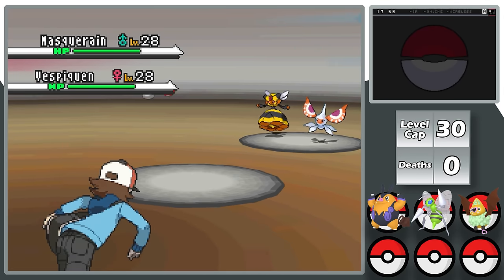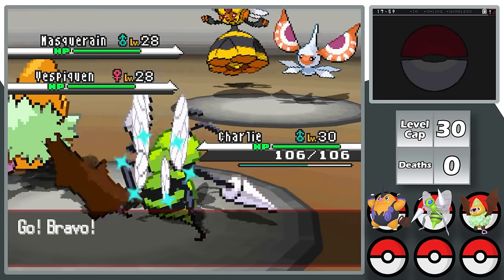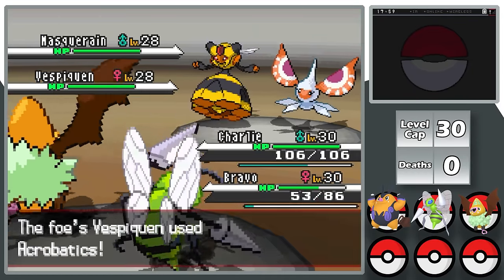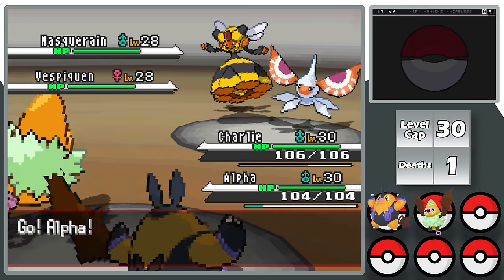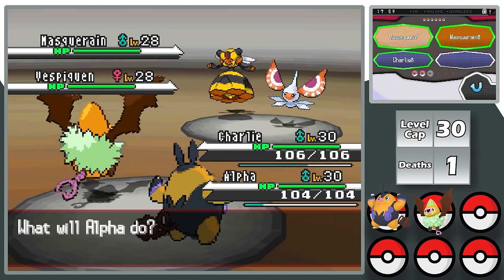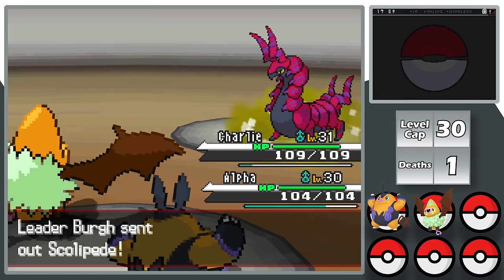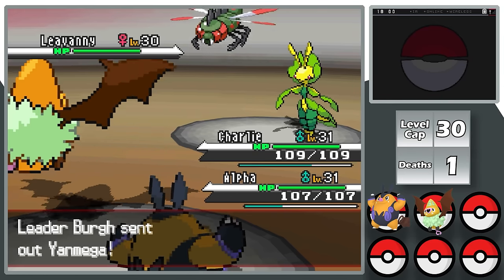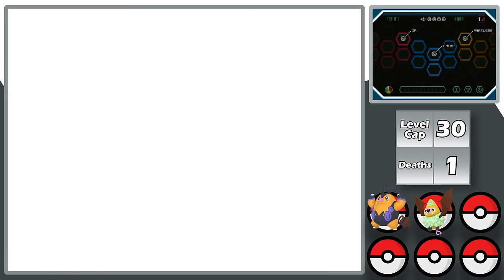Burgh leads with Masquerain and Vespiquen; I lead with Charlie and Alpha. Vespiquen uses Intimidate immediately, so I switch Alpha out for Bravo and set up a Calm Mind with Charlie, getting plus 2 Special Attack and Special Defense thanks to Simple. Unfortunately Bravo has to tank both a Bug move from Masquerain and Acrobatics from Vespiquen — impossible to survive — so she goes down, my first death. But Charlie handles the rest: Air Cutter one-shots Masquerain and Vespiquen, Heracross and Scolipede both drop to another one-shot, and Alpha's Flame Charge takes out Leavanny. I earn my third badge.